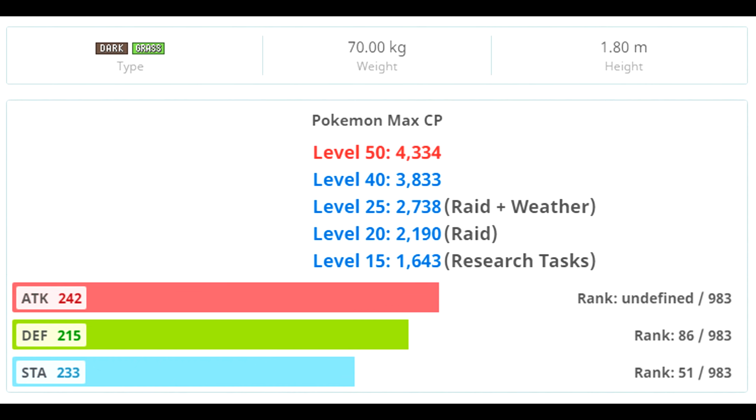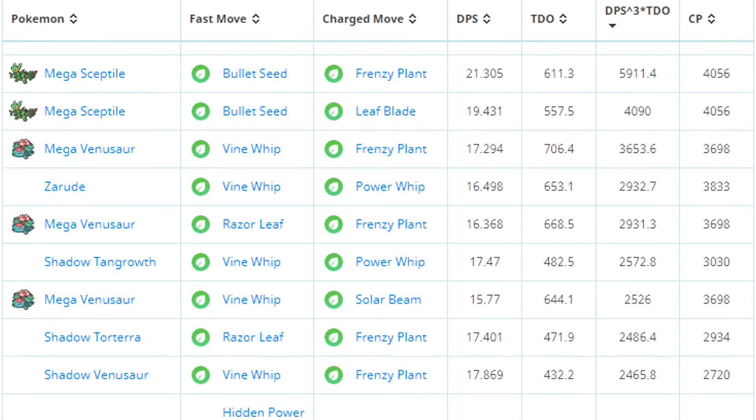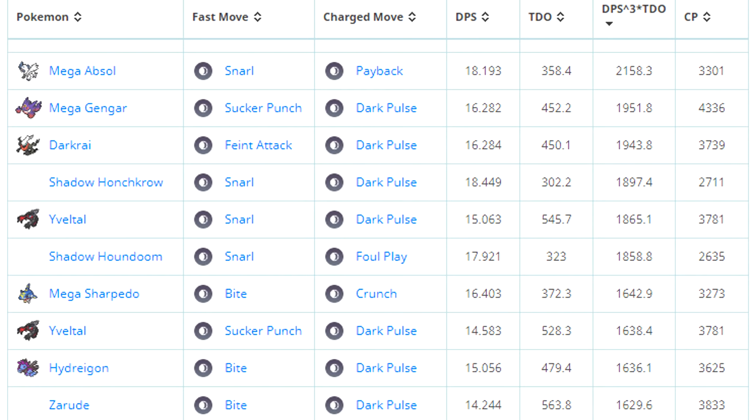Zarude is a dark type and grass type Pokemon, but it is much more utilized as a grass type in the raid meta. Zarude is actually the number three overall grass type in the meta right now including megas, and the number one grass type excluding megas — so it's really, really good. In the dark type meta, however, it falls below Yveltal and Hydreigon, so it's not the best dark type attacker. With Darkrai coming back into rotation soon — which is a much better dark type attacker — Zarude should really just be used for the grass type meta.